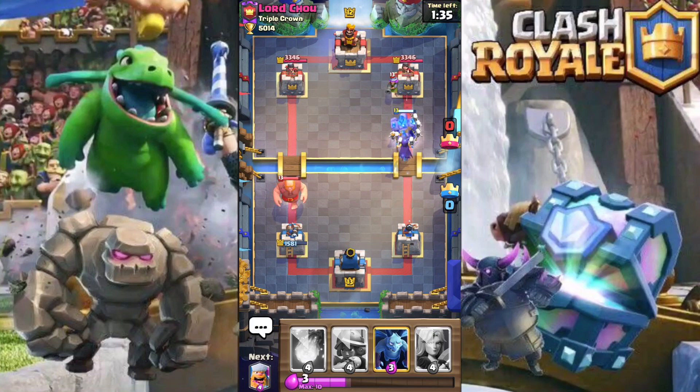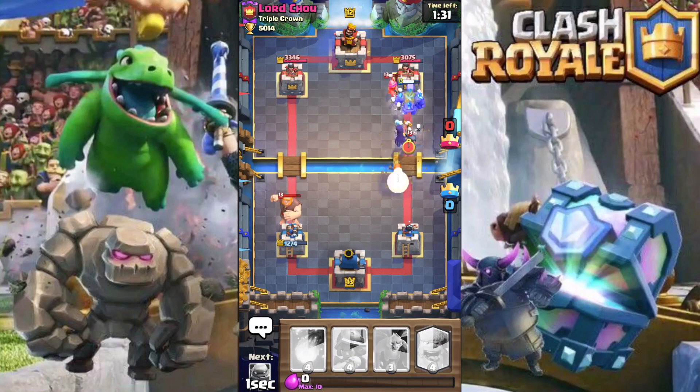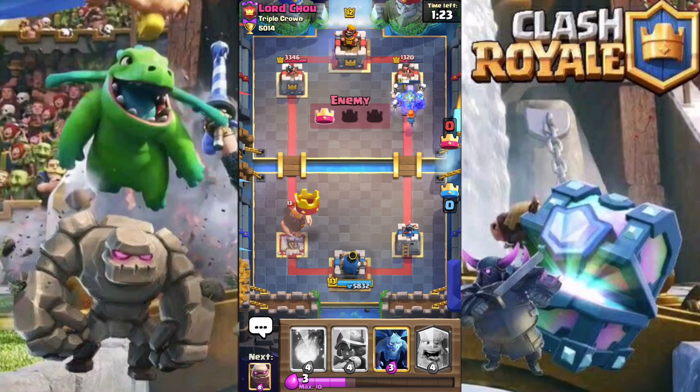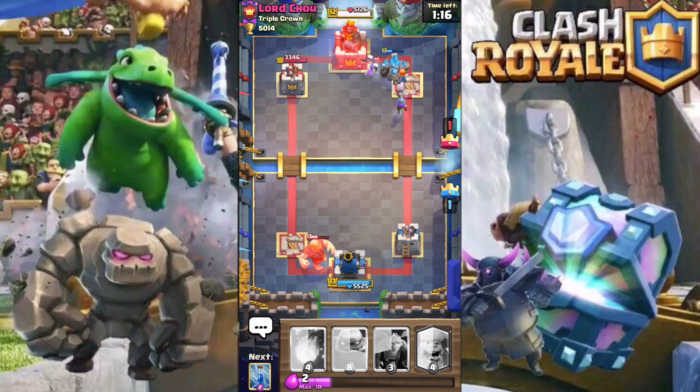He's now pushing our left-hand tower with the giant. Rather than defending while he's down on elixir, I'm really going to push his right-hand side tower to trade tower for tower. His mini pekka manages to clean up the witch, but with the golem tanking for the skeletons they will take down that tower, bringing it back to one tower each.